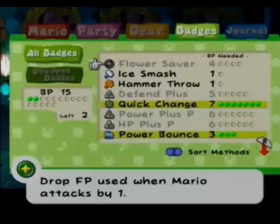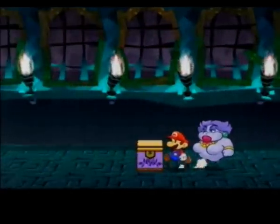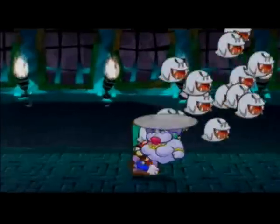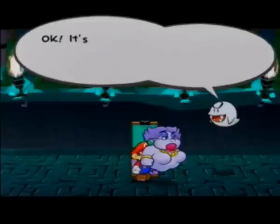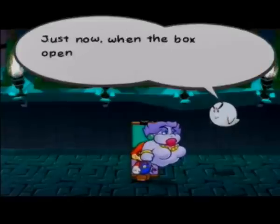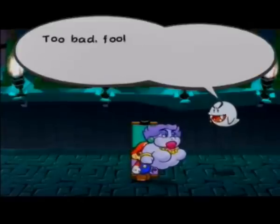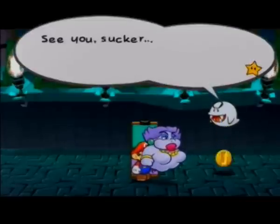Oh yeah, that's only a four. Flower Saber drops your FP for each attack that requires FP by one, which is really useful. Count all the boos, and then one boo will come out and ask you a question. Sadly, I answered the wrong thing and guessed 100. But if you guessed 200, you get an Ultra Shroom. Since I was so dumb, I picked 100.